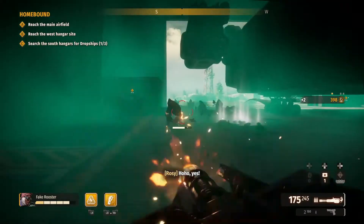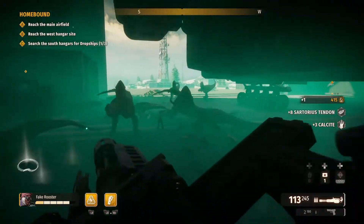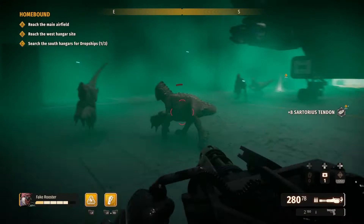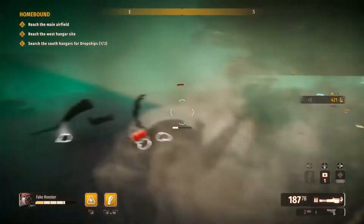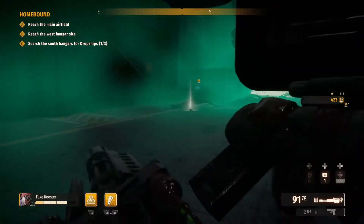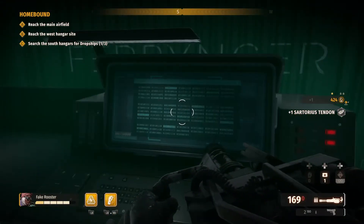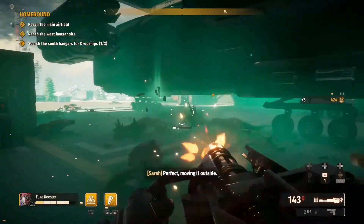So I played about an hour or so of Second Extinction the other day, just to kind of get a gist and a feel for the game overall, and then talk to you guys about what I found in my time playing. Second Extinction is an intense three-player cooperative shooter made by Systematic Reaction. Your goal is to wipe out the mutated dinosaurs that have taken over the planet. Teamwork is vital as you adopt the role of one of the survivors, using a unique combination of weapons, abilities, and skills to take on the vast number of enemies.